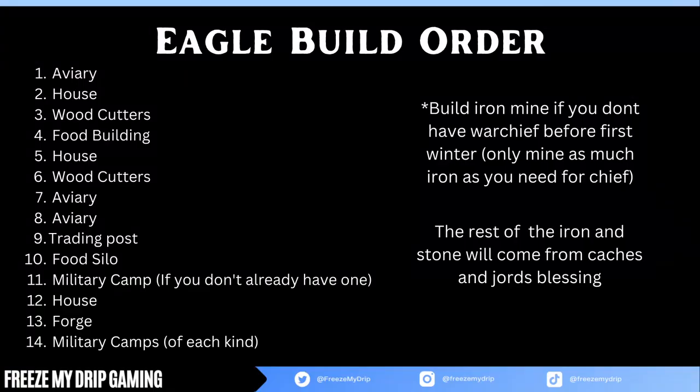First, build an avery to scout your main tiles. Then grab the first zone for your house and woodcutter. Usually try to grab your iron tile if you can, in case you don't get enough iron from your first two caches. If your two open tiles are the tiles you need, you can wait on building a training camp. If you need to clear a couple tiles, make a training camp and make 2 warriors. Bring your falconeers back to focus on food and have 2 woodcutters going.